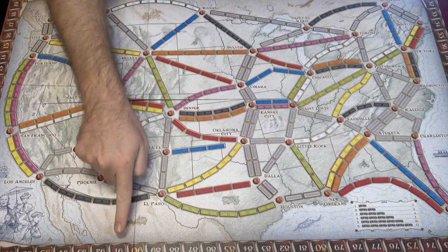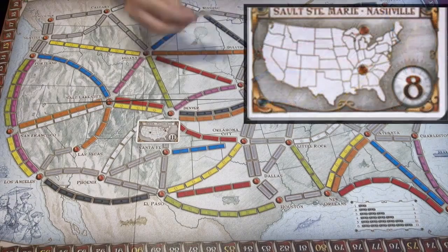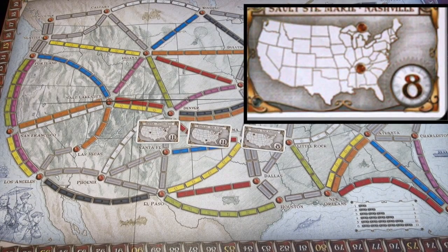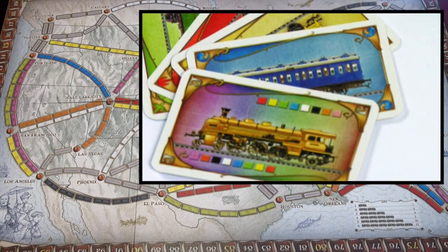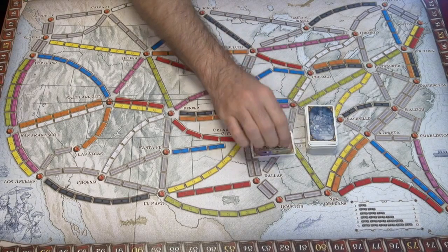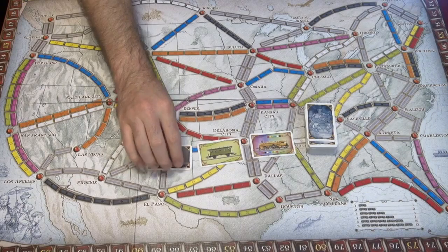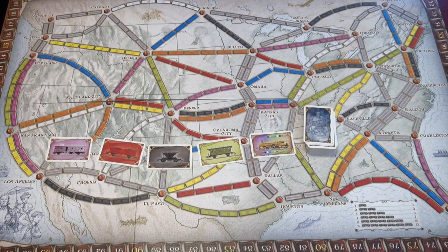As players score points during the game, they'll keep their score on the outside of the board. Crucial to scoring points are these destination cards, which each player receives three of at the start of the game and must keep at least one, as well as a handful of train cards. The rest of the train cards will be placed down and five will be turned over, forming part of the playing deck that all players will be able to draw upon during the game.